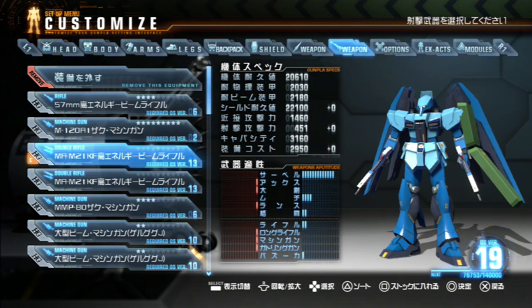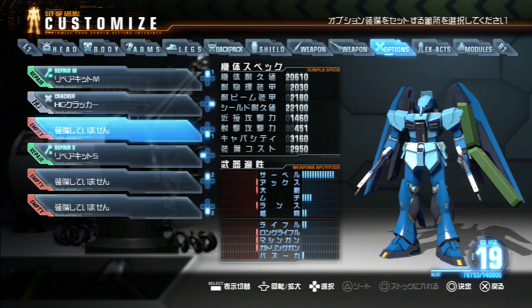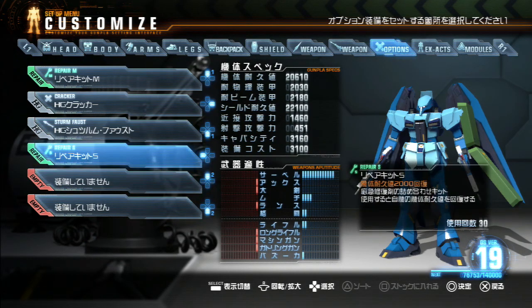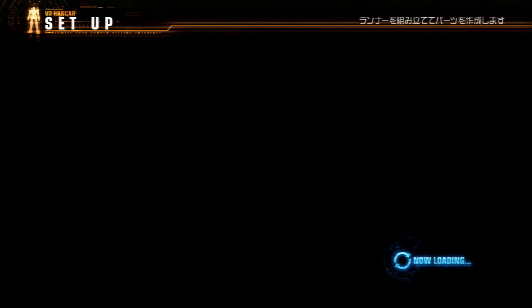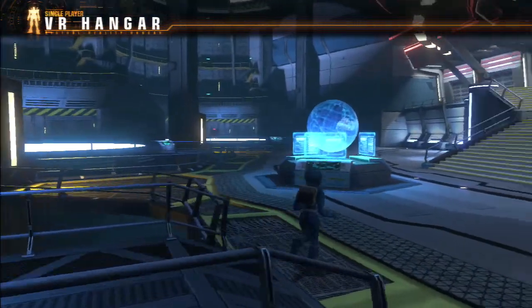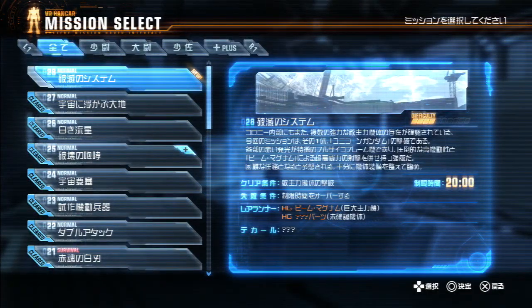I'm going to have to go back and fight the Strike Freedom again, because I want more of that Beam Rifle — it is really good. Now can I add a Sturmfaust without being overweight? I can, so we will, because I want to try it. Though I might wait, because I'd be afraid I'd forget my repair item if I did that. I'll decide at some point — I decide everything eventually.